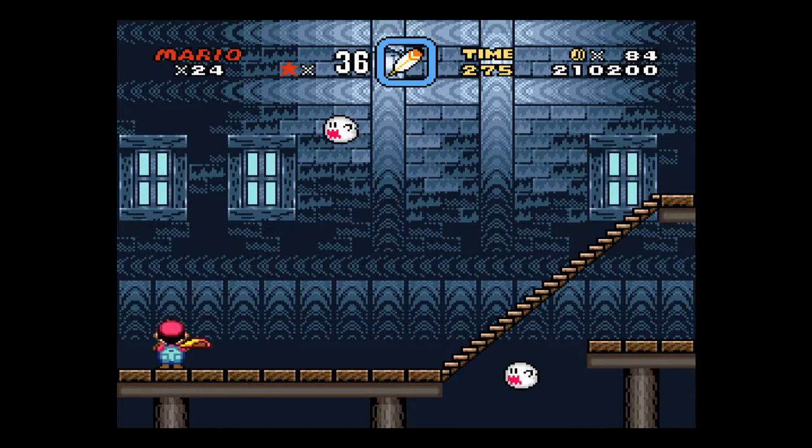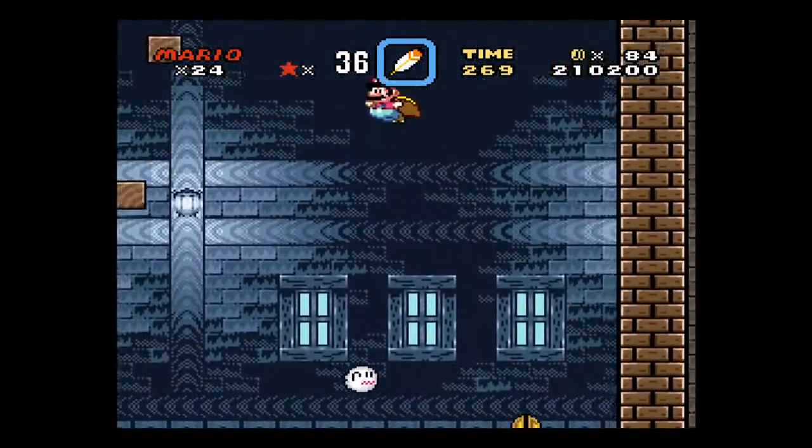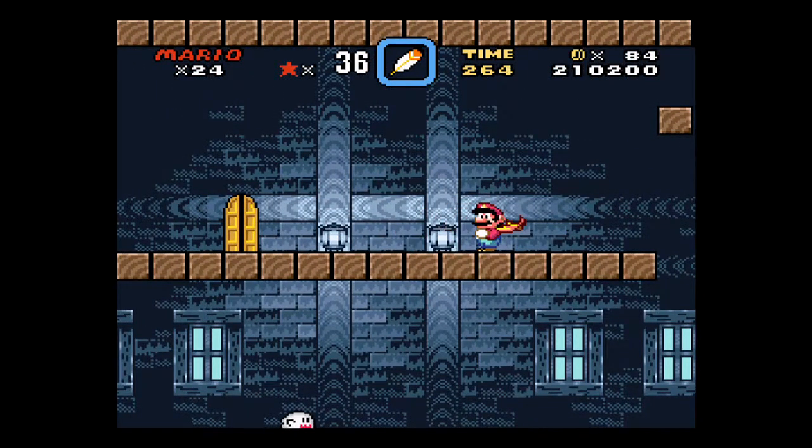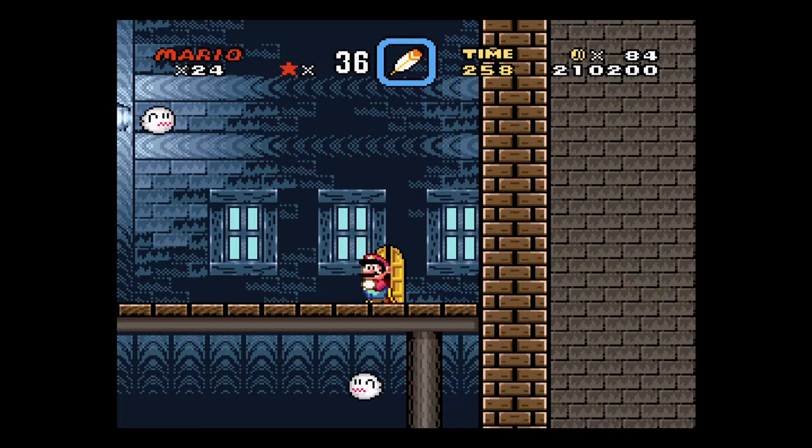So this screen right here is actually the screen with the exit. So what I can do is I can fly up here, and that's actually the exit that will get me out of the level. But I wanna show you how to do it in case you don't have a cape.